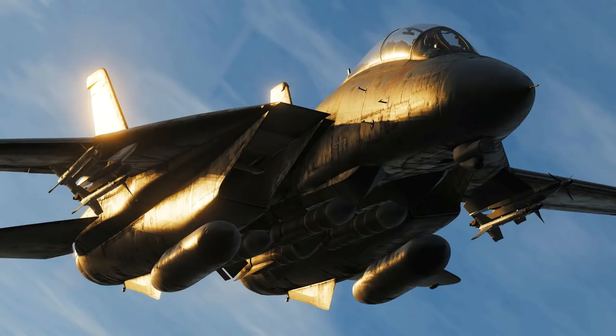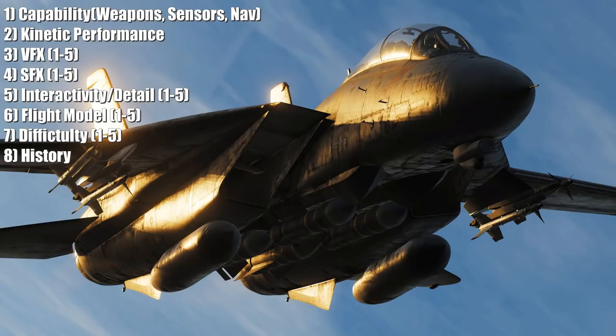We're going to stick to the uniform structure we've been using, to keep it comparable to all other module bias guides. The categories are: one — capability, looking at weapons, sensors, and nav. This is a massively complex aircraft so we won't get too far into the nitty-gritty. Two — kinetic performance, for people who want to know about speed, climb rate, and so on, compared against other aircraft.